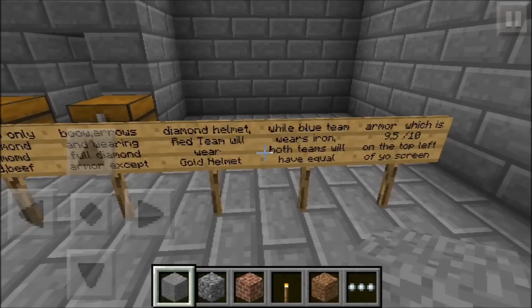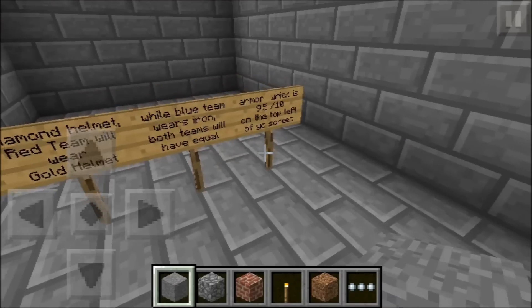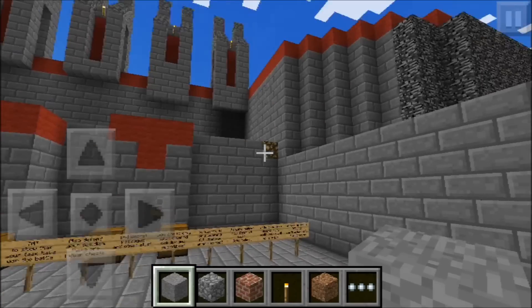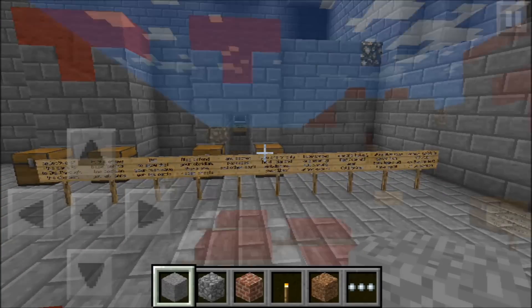While the blue team wears iron — both teams will have equal armor, which is 9.5 out of 10 shown on the top left of your screen. I'm going to go ahead and switch over to the Creative Utilities mod so I can show you guys what's inside those chests.